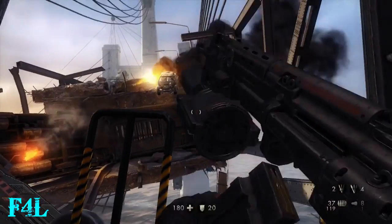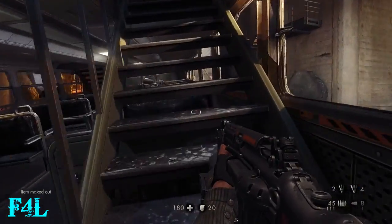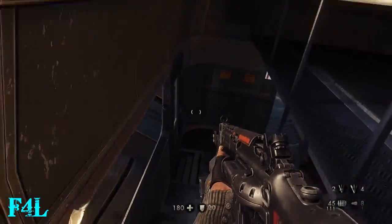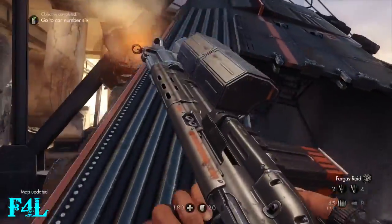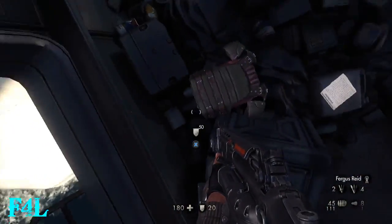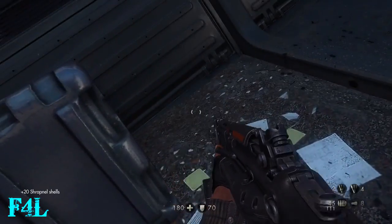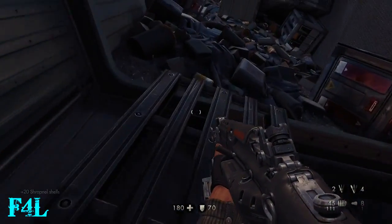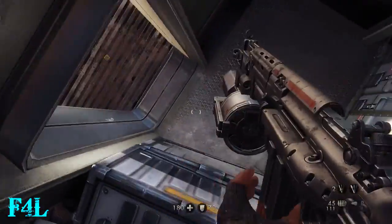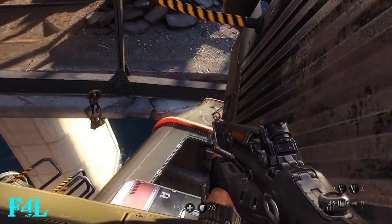And fuck that hound — we'll be dealing with him in the second half of this chapter. As far as I know, I don't think you can actually destroy that dog when he shows up there. He's just there to let you know that you'll be dealing with him towards the end of the chapter. Thankfully you'll be on the helicopter with the turret so you can easily kill him. But if you jump off before he shows up, you'll have to deal with him face to face — and you don't want to do that, especially when there's like ten other guys in the area with him.